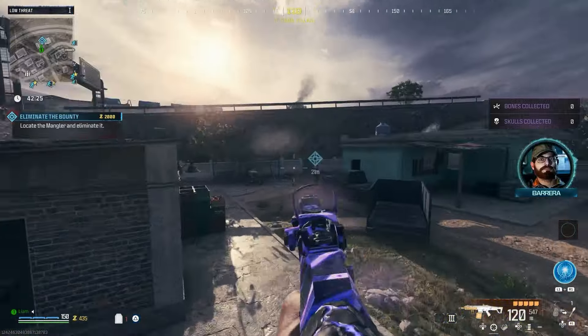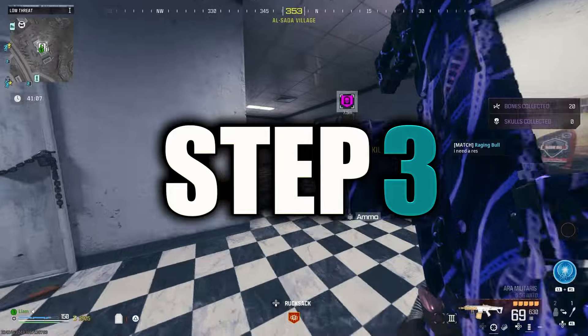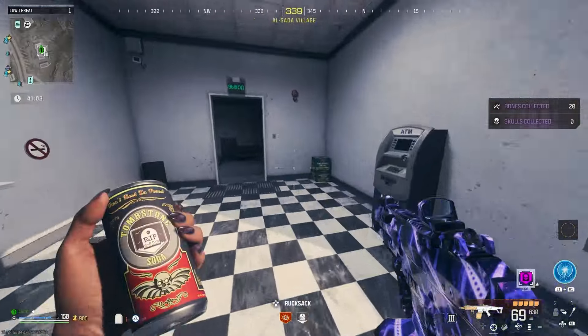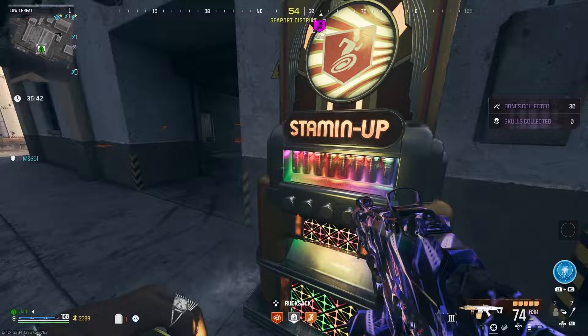If you drop in with somebody from our Discord, most of them are running with max essence, so I'm sure they will help you out. Step 3: now you've got your cash, you'll want to buy yourself the tombstone perk and you'll need the stamina perk too. Both of these cost 2k each, but once you've duplicated your items, you'll be able to drink these straight from your bag next game.